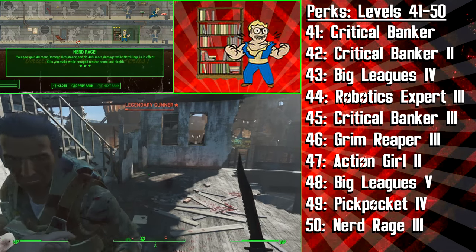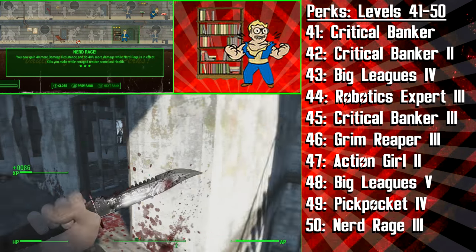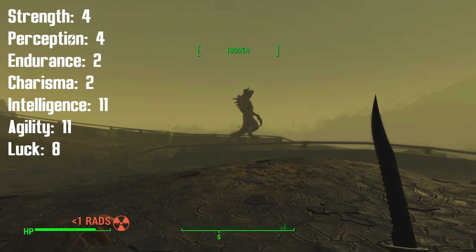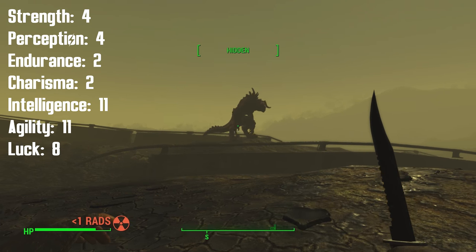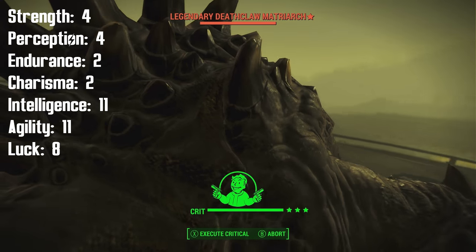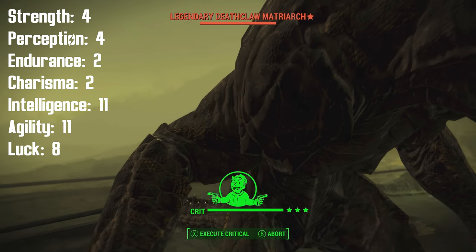The endgame SPECIAL stats for the Assassin, including all of the bobbleheads, are as follows: 4 Strength, 4 Perception, 2 Endurance, 2 Charisma, 11 Intelligence, 11 Agility, and 8 Luck.